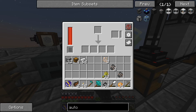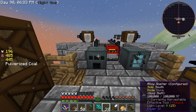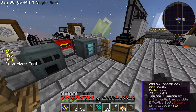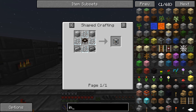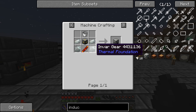Let's go ahead and pulverize some iron because we're going to need it anyway. We'll do 10 of those. While we're here let's see if this even works - we'll put it in alloy mode. Okay, so it will not work in the alloy smeltery, so we're going to have to make an induction smelter.